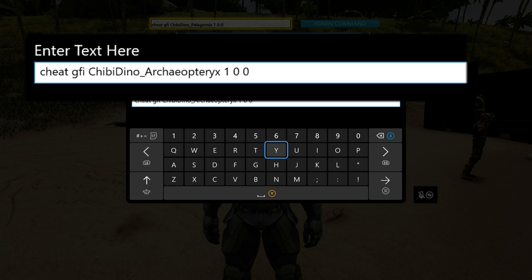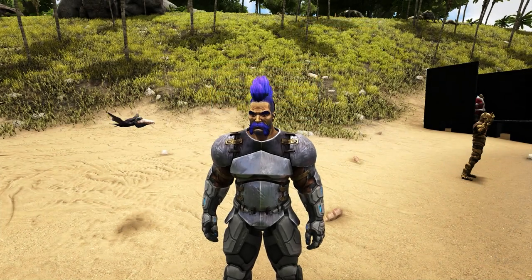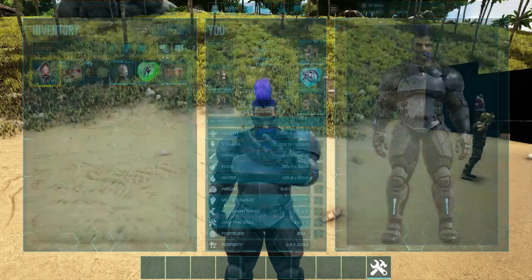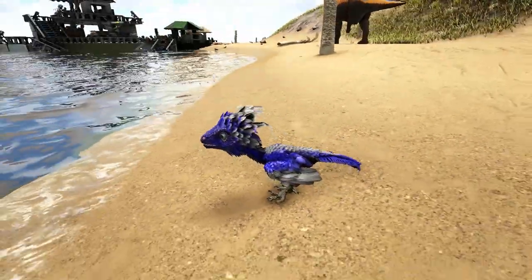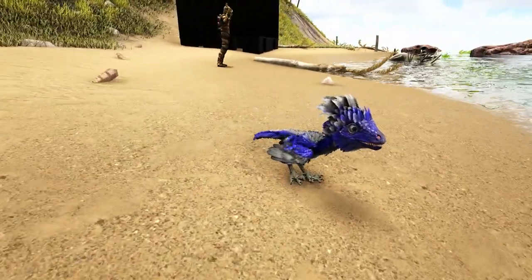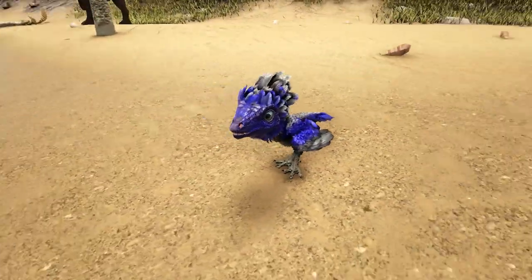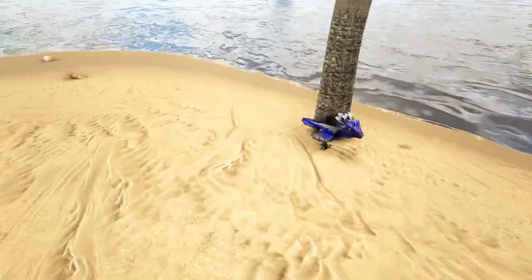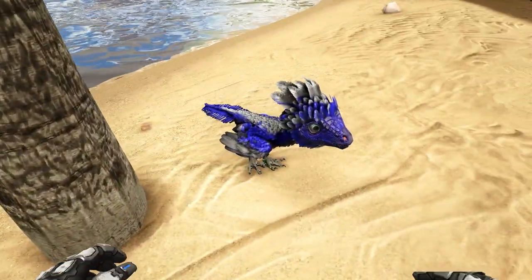The next code is: cheat GFI chibi_dino_archaeopteryx 1 0 0. Once you have activated it, check your inventory — it's going to be this light blue heart. Equip it, name it if you wish, and then have it follow you. I've got a really cool blue and white one. This one actually looks rather cool, especially with the colour I have right now. This one is on the ground and it's going to chase you.